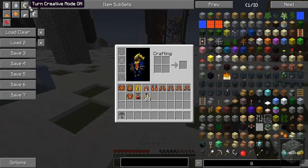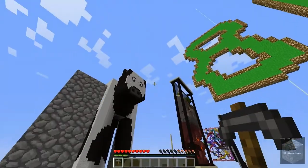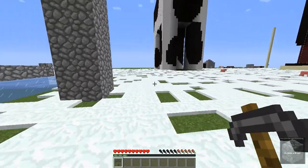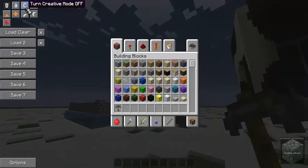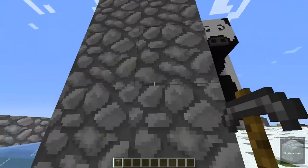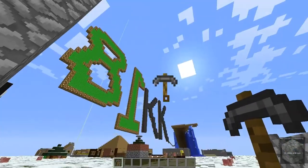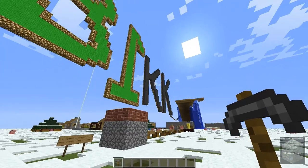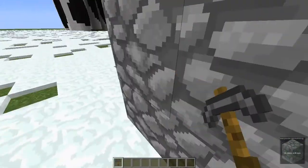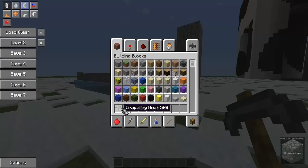Now we have the grappling hook. This is only one use — you right-click to throw it and it teleports you there, but it's only one use. It's like a short-distance teleport. Pretty fun, but that's about it for the grappling hook — nothing too fascinating.